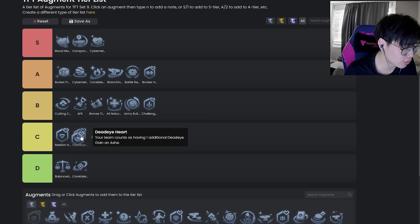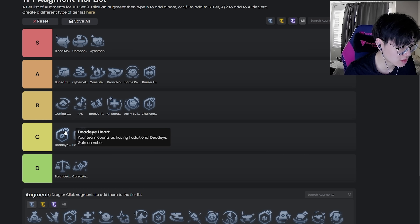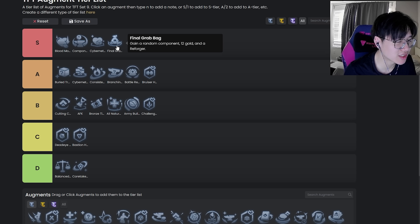Deadeye Heart — I want to put it in C tier because it really is a C tier augment, but the Deadeye comp tree is really strong right now so I kind of want to put it higher. It's probably just a C tier augment — this trait sucks but it has its place in the meta right now, so it's not that bad.